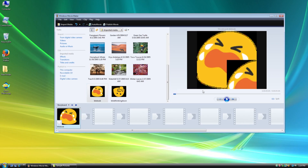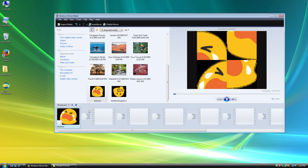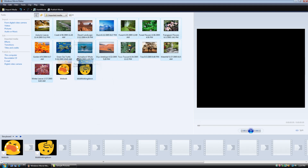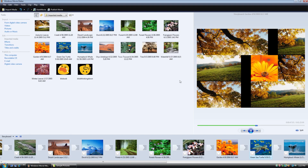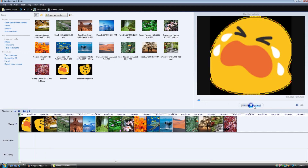Bring a clip to the timeline. What? Oh God. Just bring every photo into the storyboard. Wait, that's not the right preview. That's not the right picture, that's not the right picture, that's not the right picture. Oh my goodness. What does it look like in full screen? Oh goodness, what did I do? Oh no. I think something is wrong with Windows Movie Maker.